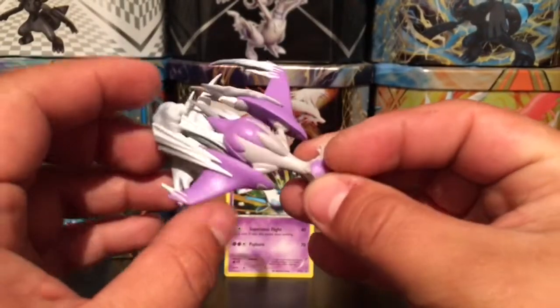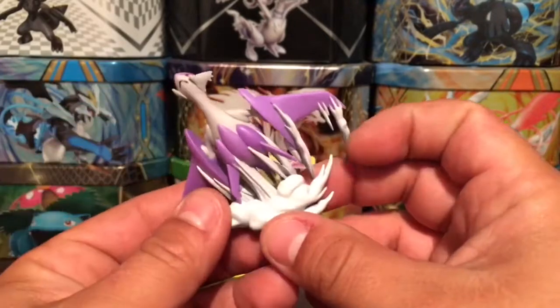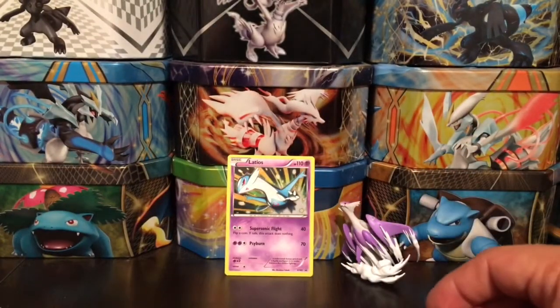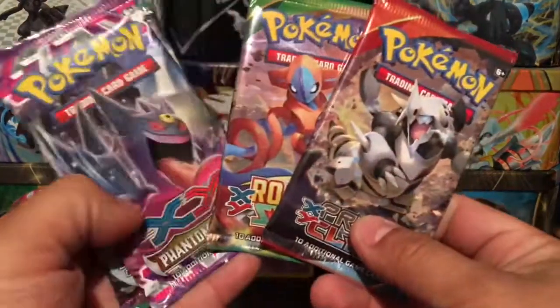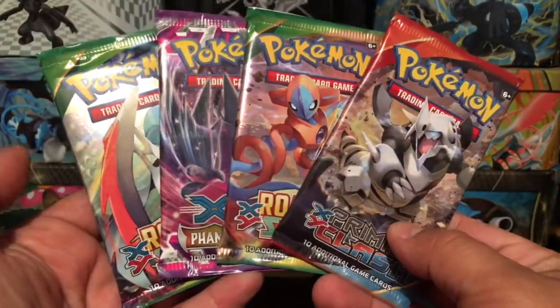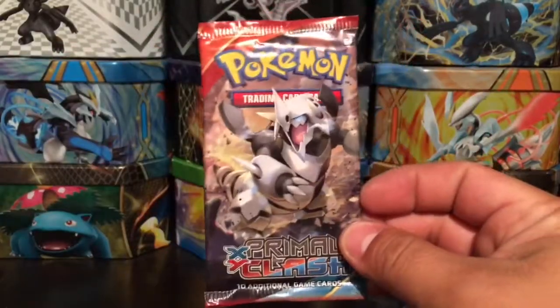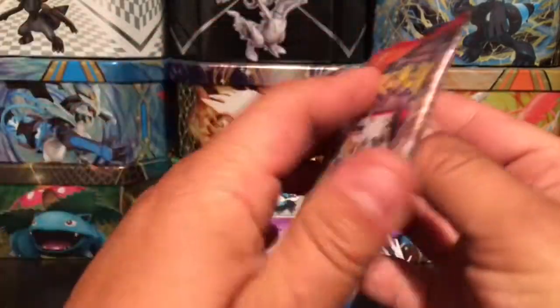Here we have the Latios figurine — very, very cool, just flying through the sky through the clouds. Looks very cool. We'll leave that in the background. For the main event we got four booster packs: two Roaring Skies, one Primal Clash, and one Phantom Forces.